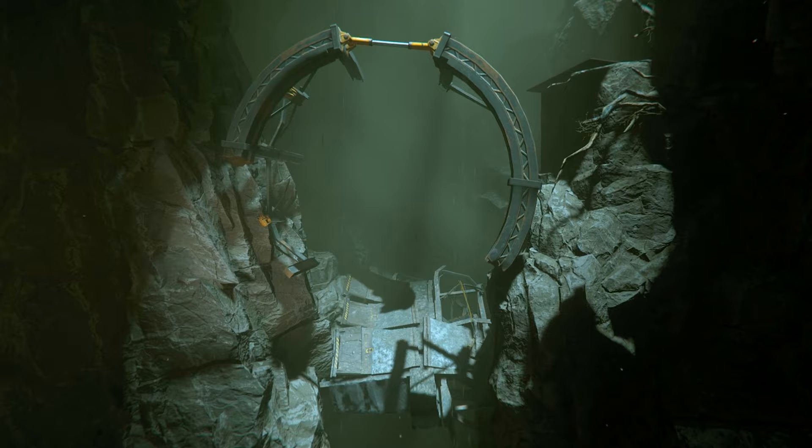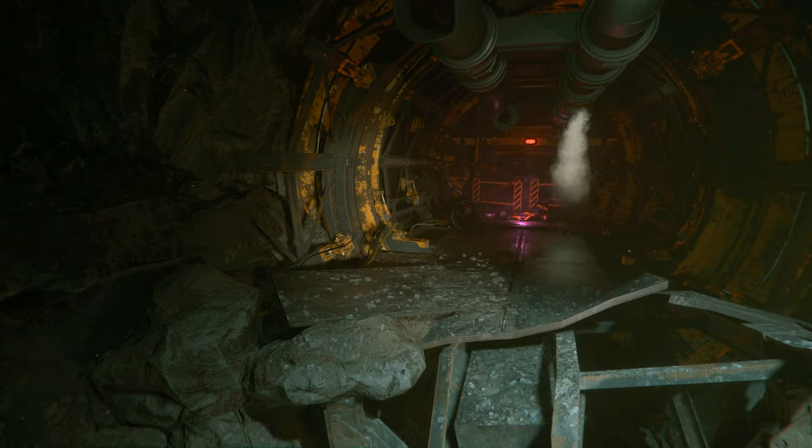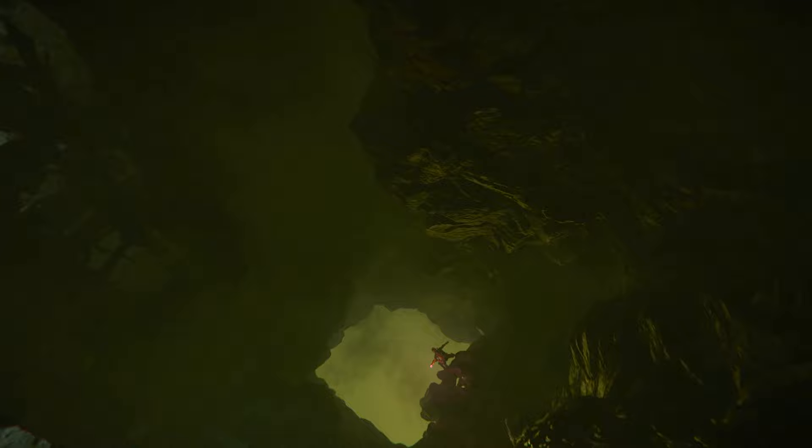Before I go through how to escape, I should mention a couple of things that you need to be aware of. The first is that you need someone on the other end to pick you up. If they use a ship roughly cutlass-sized or smaller, and it has a ramp, then you can simply jump in at the exit. If they have a larger vehicle, however, then you will need to steal a rover and meet them.